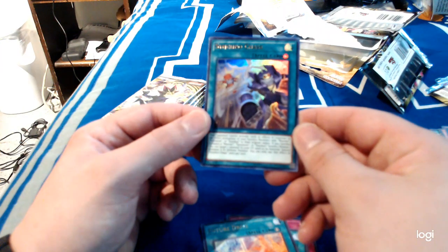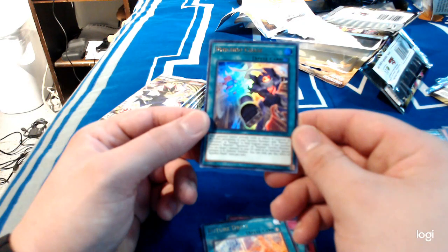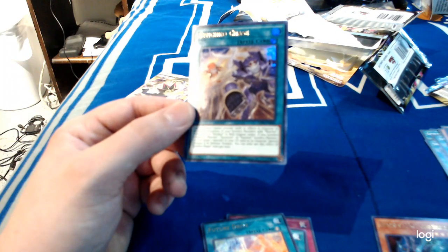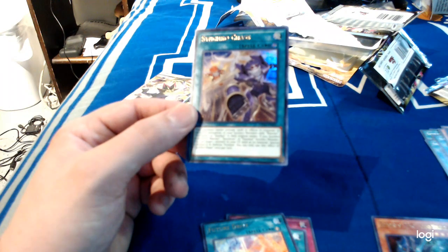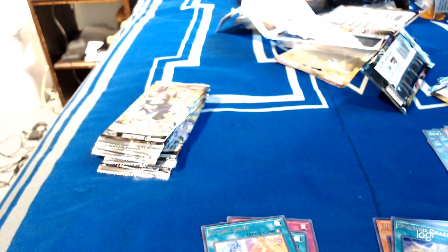Your opponent cannot activate cards or effects in response to your activations of your synchro monsters with Warrior Synchron or Stardust in their original names. If you synchro summon a Warrior Synchron or Stardust Synchro monster, target one monster in your graveyard used as material and special summon it in defense mode. Once per turn. Neat — I could definitely use that in my upcoming Stardust deck that Aaron's making for me.